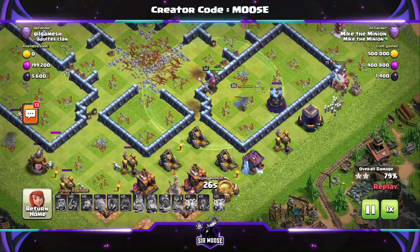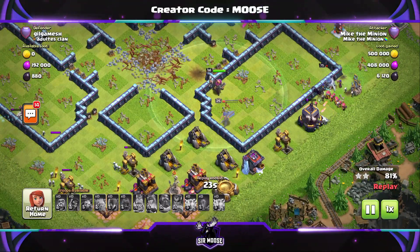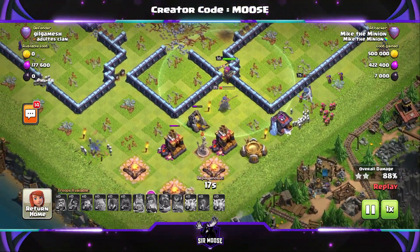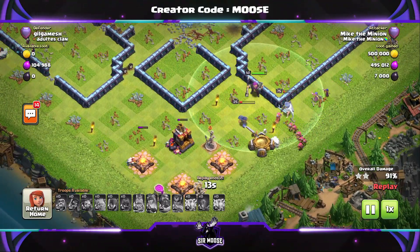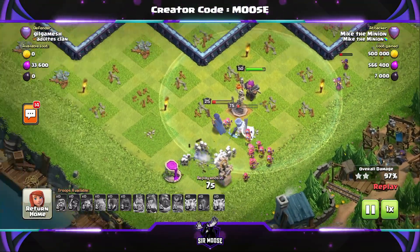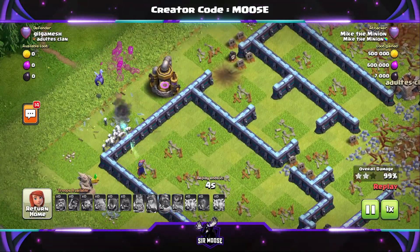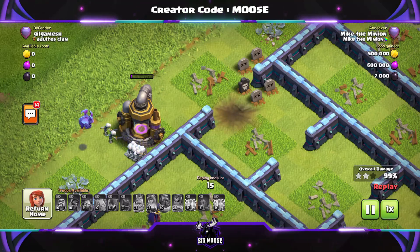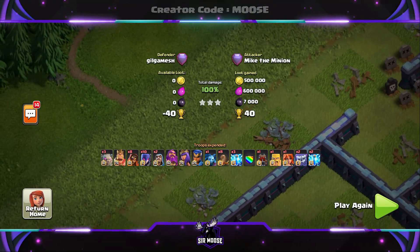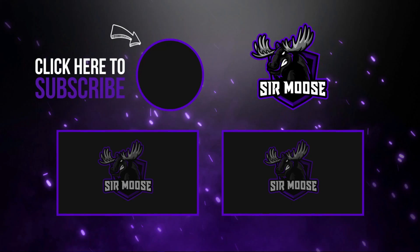So on the left-hand side, Mike the Minion's been deployed — quite magnificent. The Royal Champion's still going, doing a great job, and that's down to deploying her at the right time. As you can see, it's going to be a comfortable three-star attack. This really is a nice attack strategy. Finding a newish attack strategy with these sort of spells is great, and Mike the Minion delivers three stars again — the most powerful troop in Clash of Clans. Hope you've enjoyed the video today. Remember to hit that subscribe button and the notification bell. Join the Samoose Army for plenty more videos, and check out the end screen for more content.